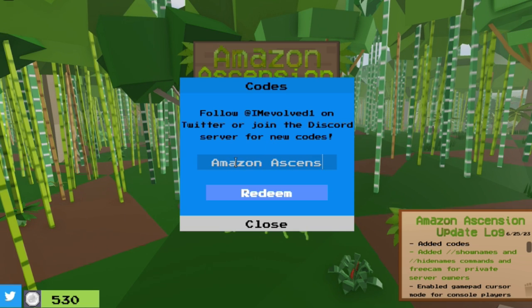The two codes are "amazon ascension" and "one million." Each code gives 400 silver dollars.